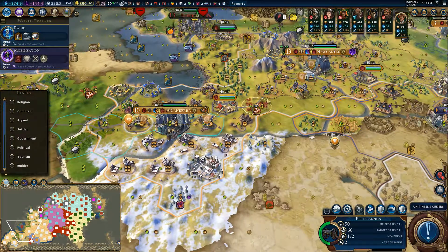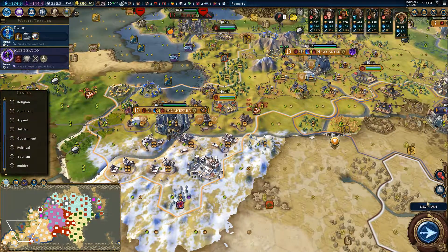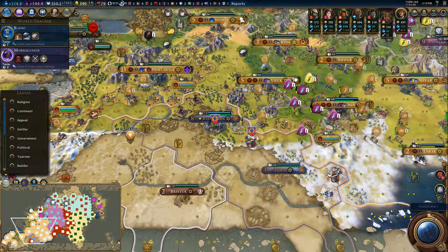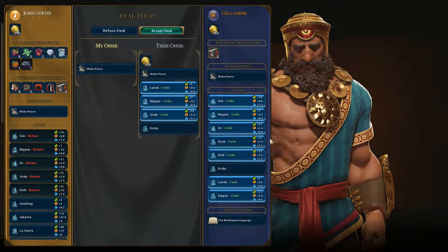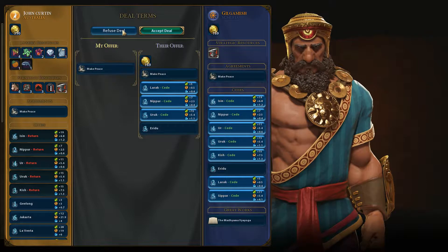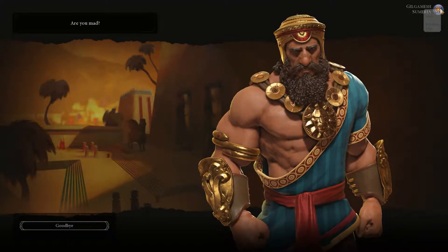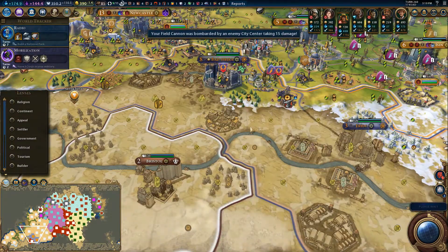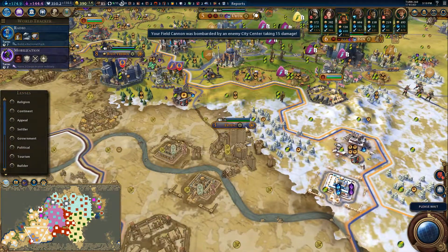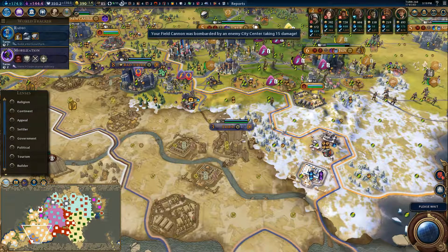Anyway, our field cannon - let's move them up. Now we can cycle our turns. We're not willing to peace out with you now, Gilgamesh. We might as well just end you, or let you keep this crappy little city.